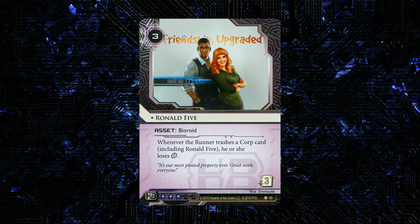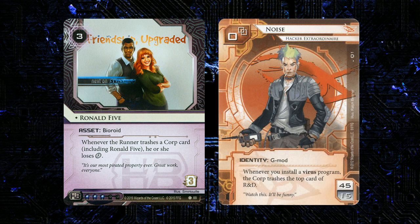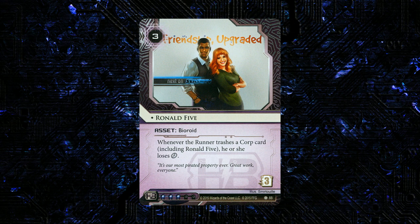He's unique and he's a bioroid. Whenever the runner trashes a corp card including him, he or she loses a click. One thing that needs to be said is that a lot of the best trash effects — the ones that trash the most cards, like Noise's ability — involve the corp trashing their own cards, so that's not going to do anything with Ronald 5. Also, Ronald 5 doesn't make that additional click a cost; you just lose the click. So if you don't have any clicks, this isn't going to affect you.